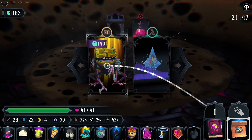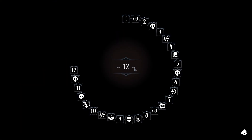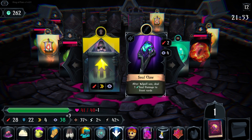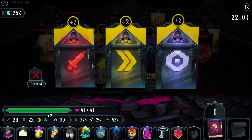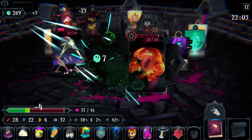Do I want to try and buy a legendary item? It's kind of expensive — let's just salvage it. This is like the only run where that's even remotely smart. It's after spell use — do soul damage to front cards. Admittedly the soul torch isn't that much better, but I still would rather have the soul torch. Let's keep grabbing some clarity here.